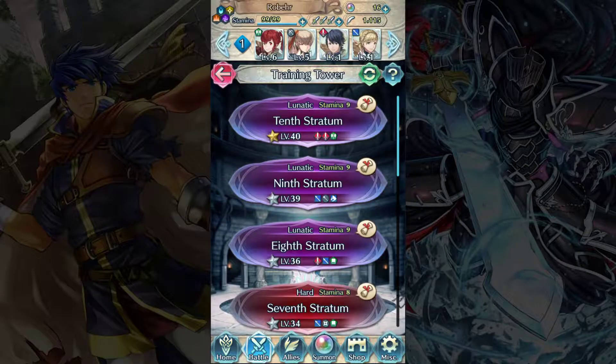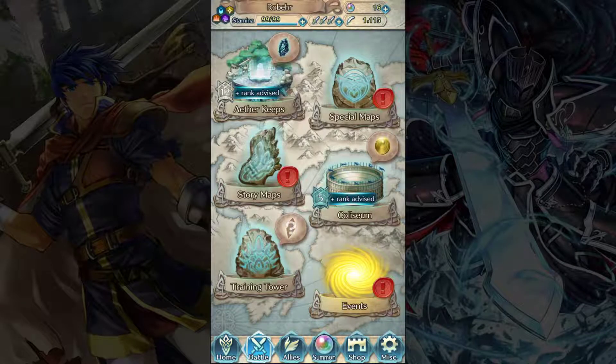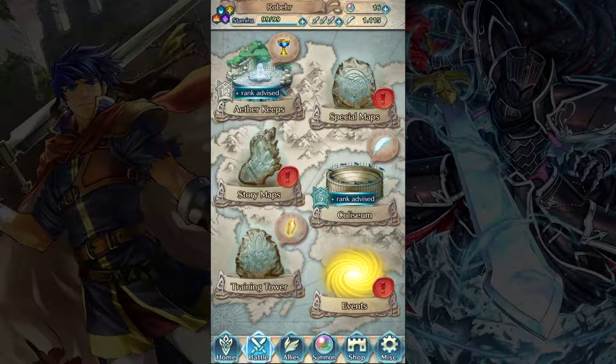We'll go into this training tower some other time, but we can see what kind of rewards we get from this little speech bubble here. We get shards, crystals, and badges. Because I'm recording this on a Sunday, we get universal shards and crystals, and a random color of badges — that's what the question mark is. I think on Tuesday it's always red badges and red shards, Wednesday is blue, Thursday is green, Friday is transparent, and Saturday would be the yellow universal ones. It rotates out each day. If you play on the weekend, you're more likely to get random colors of shards, crystals, and badges.